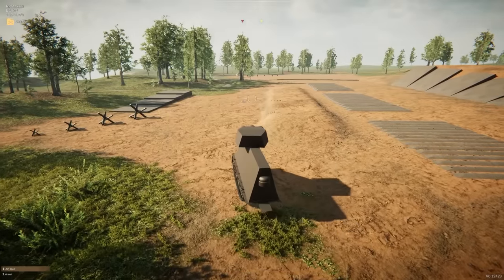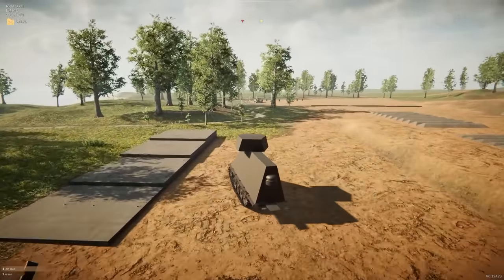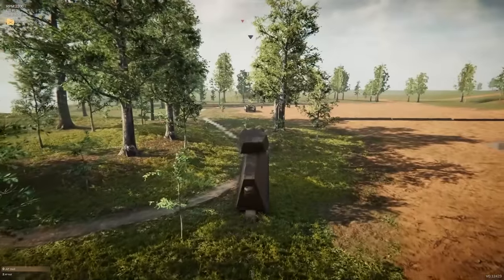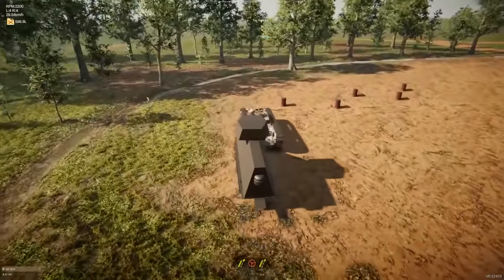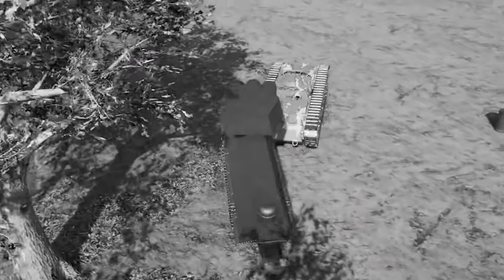Let's test our masterpiece against whatever that thing is. Hopefully he doesn't kill us first. He's going to shoot and miss — or maybe he won't. We're very narrow though, he won't hit us. We're going to go ahead and fire our cannons on him. We went right over his head. At least we're a very fast tank, so we can just straight up ram him. And got him — we can actually push him out of the way. We actually killed him with that.